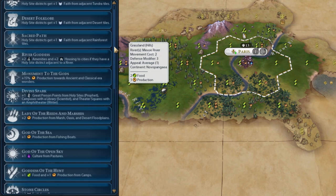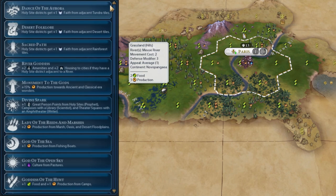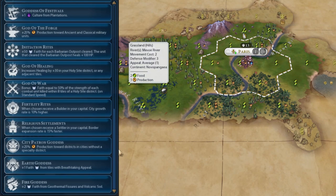Now we're going to look at situational Pantheons, and there are definitely quite a few. Dance of Aurora — when you're playing Tundra Civs it is really, really good. For example, when coupled with Russia's Lavras and Work Ethic, this is so nice, because your Lavras — Holy Sites essentially — in the Tundra will be plus six if placed next to six Tundra tiles. The same applies to Desert Folklore: normally you want to go there if you're playing Mali, because Mali has a desert spawn bias and all your bonuses are related to desert tiles. You can get very nice Holy Sites on Civs like Mali using Desert Folklore.